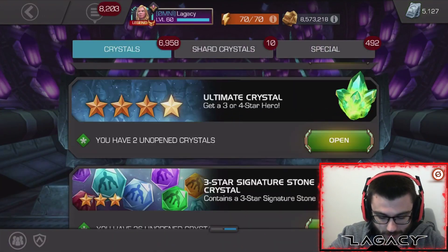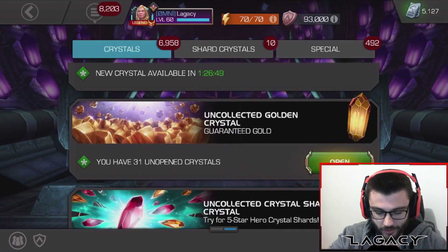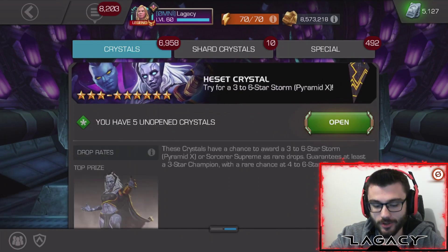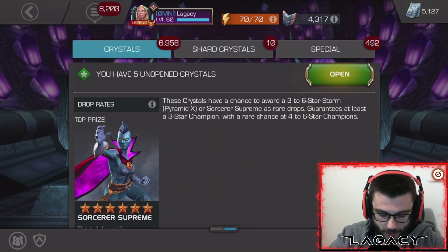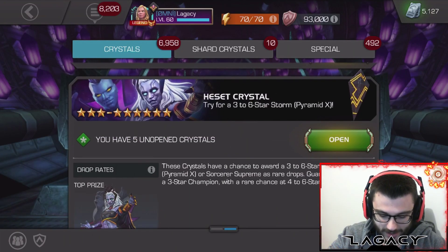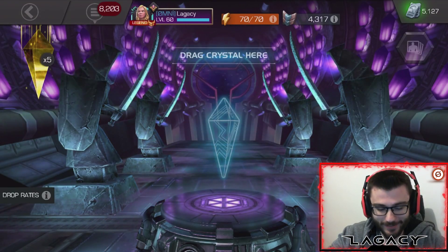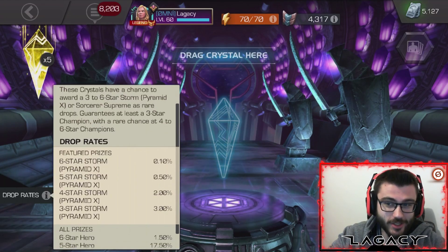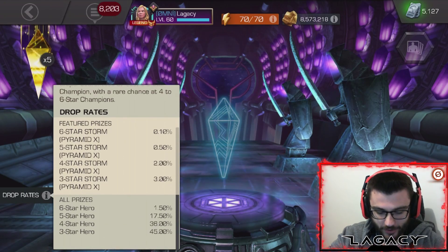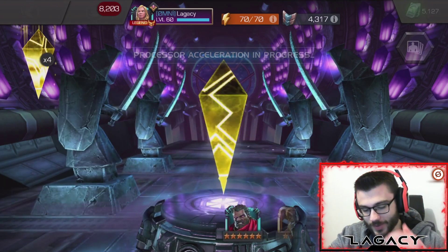We're going to start with five. Let's start with the first five and see what we get for each of our $70 purchases Canadian. People always ask why there's so much more - it's because the Canadian dollar is crap. So Storm and Sorcerer Supreme, I'd love to get either one of those ladies as a five-star, but moreover I would like to get either one of them as a six-star, because I got a Mystic Awakening gem and a Mutant Rank-Up Catalyst, so I could do some stuff with both of them as six-stars.